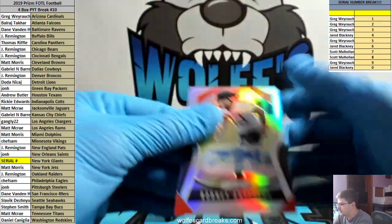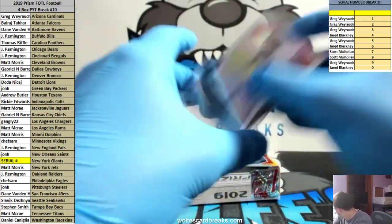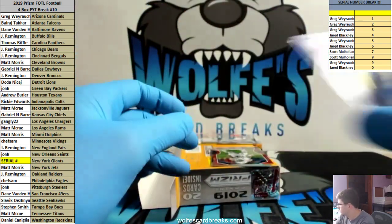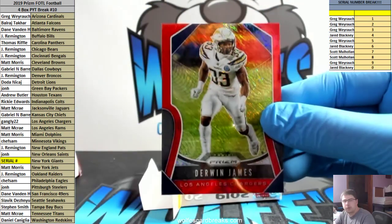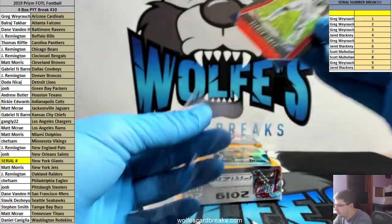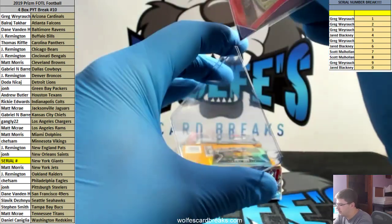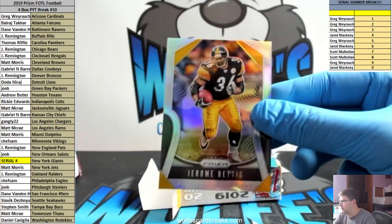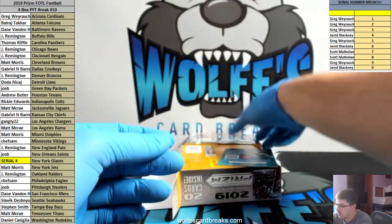Another Rodney Anderson. Bucks. Come on, give us a rookie shimmer! Derwin James for the Chargers though. 11 out of 15 sophomore year, 12 out of 15 sophomore year - Jerome. Silver for the Pittsburgh Steelers.